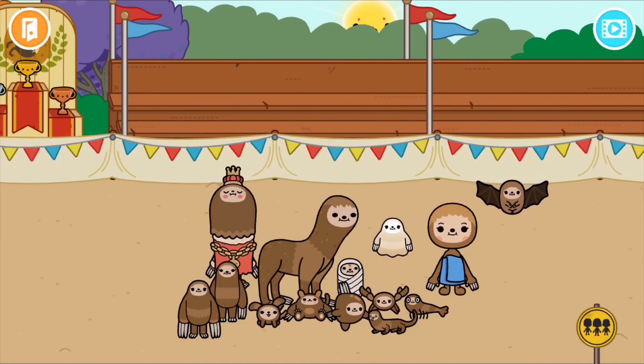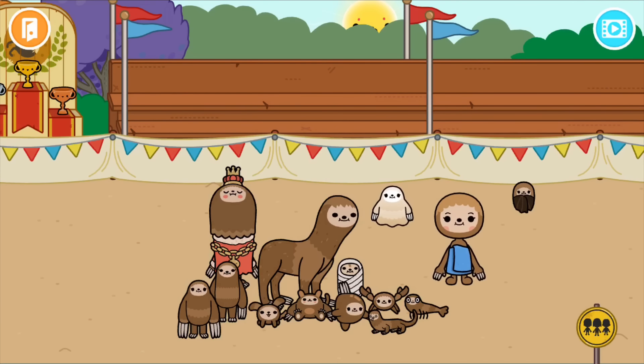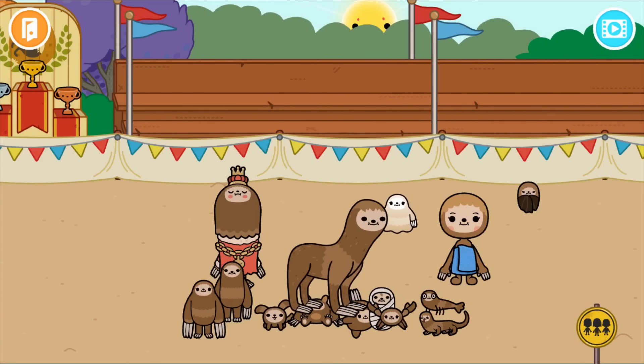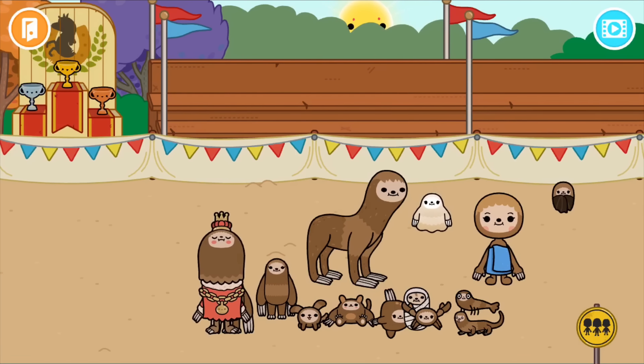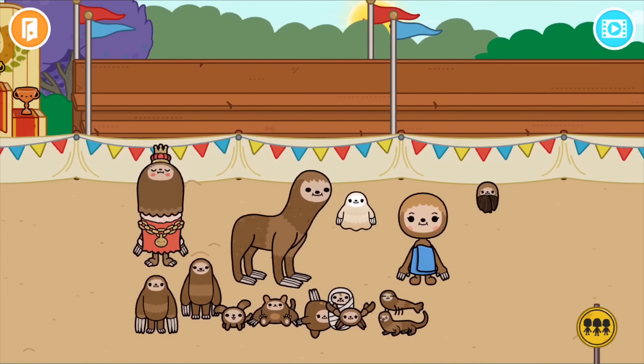First off is sloths. There are 14 sloths in the game. This includes a sloth bat, an actual human sloth, a ghost sloth, a shrimp sloth, a fish sloth, a crab sloth, a reptile lizard sloth, a baby sloth, a dog sloth, a horse sloth, a nice sloth, an evil sloth, and a sloth costume — which kind of doesn't count, but yeah, these are all the sloths in the game.